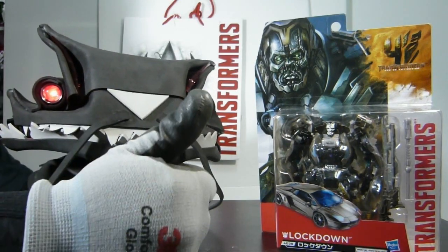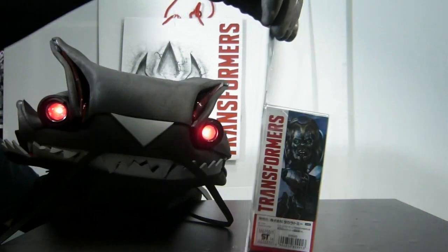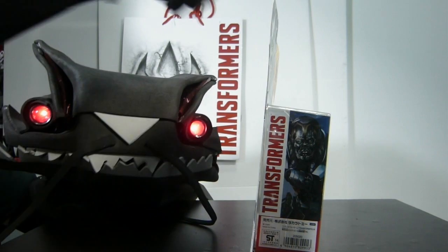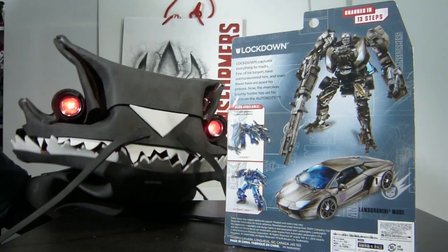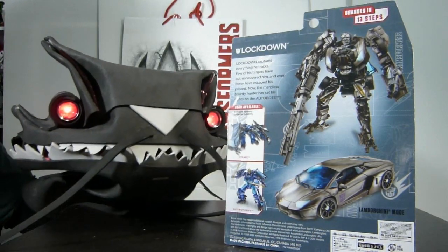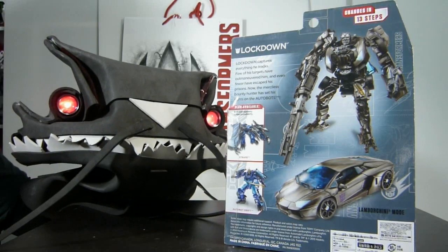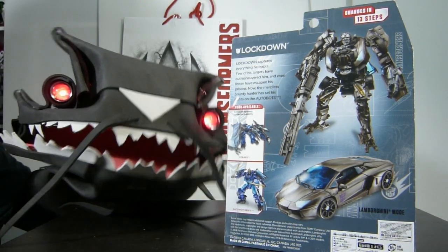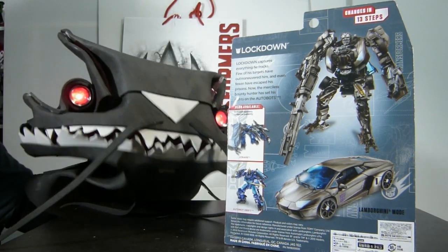Alright, hired hands, you know what to do — just turn it. There it is, on the side. Turn it again. It's exactly the same as the American one, except it has a sticker at the bottom. It says: 'Lockdown captures everything he tracks. Few of his targets have outmaneuvered him, and even fewer have escaped his prisons. Now the merciless bounty hunter has set his sights on the Autobots.'